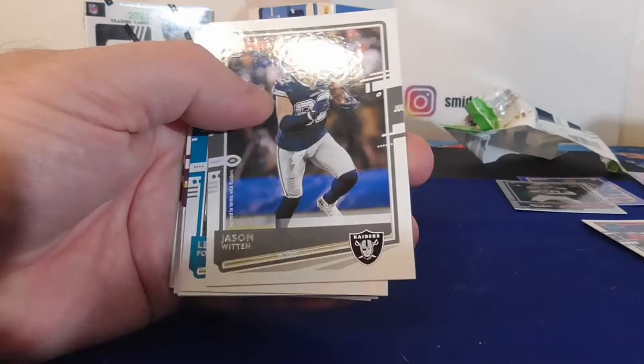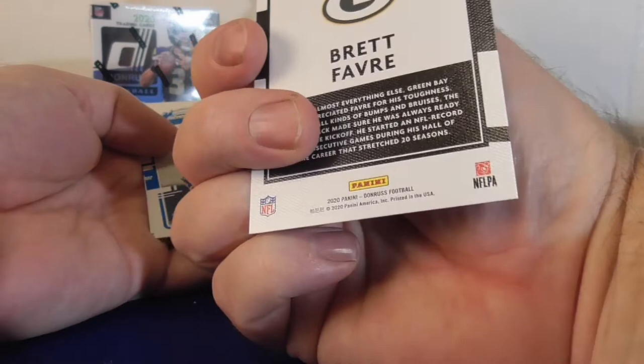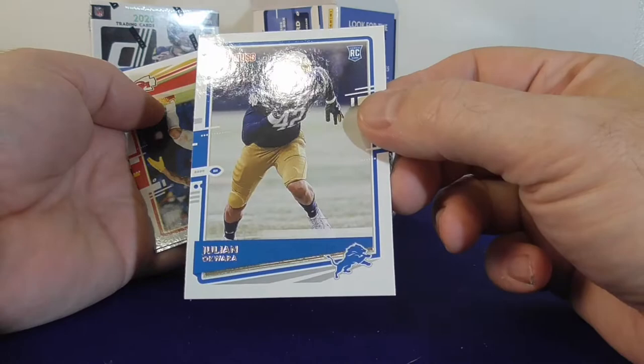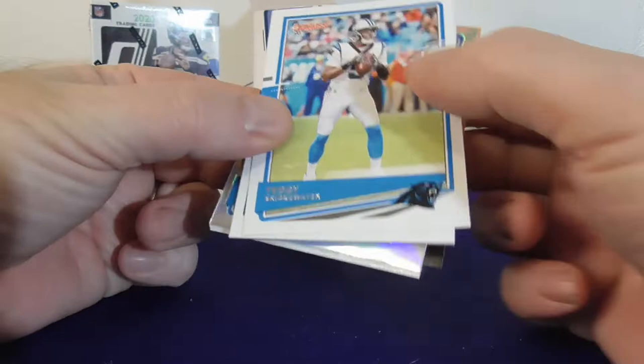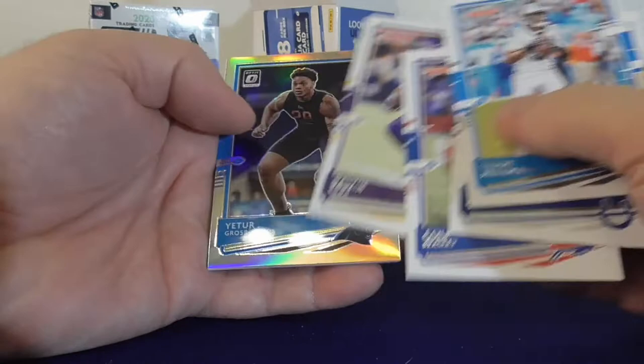All right, we got Witten, Fournette, Fulton Tate. All-time Gridiron Kings — Brett Favre. Didn't I get that the first time? Kind of cool. Julian, rookie for the Lions. Oh — what is this? Looks like we got a prism! Teddy B. Oh — Teddy Cook. Gross autos. Optic prism — did not know they were in there. I should look at the odds, I guess. Wow, very nice.